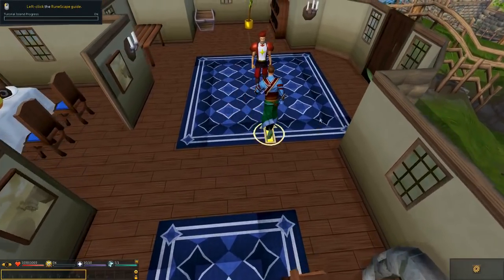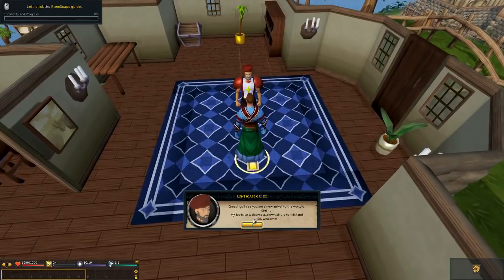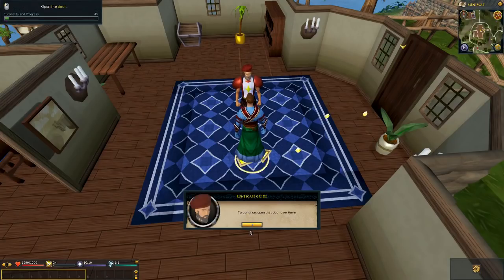Left click the RuneScape guide as it's telling us up here. The guide greets us: 'I see you are a new arrival to the world of Gielinor. My job is to welcome all new visitors to this land. Getting around is easy — just point and click. Left click a destination to walk there, left click a door to open it, right click to see all options. To continue, open that door over there.' So I'm going to click on the door.